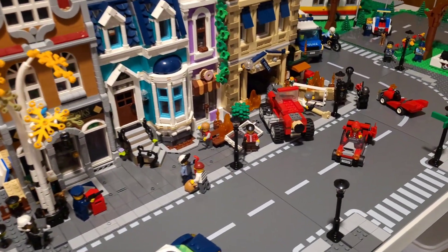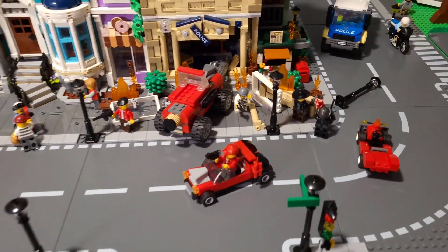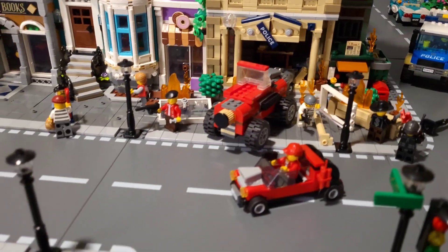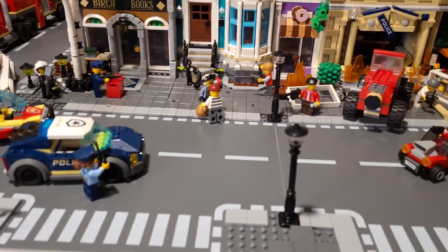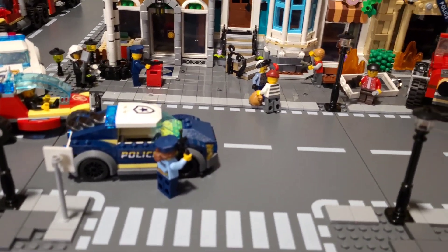The cops versus robbers scene has turned pretty dangerous. The Reds have successfully broke Red out of jail — there he is right there. We have an all-out war scene going on between the Reds and the Bricksville Police Department. There's Sam Grizzled fighting right there in a fist fight.